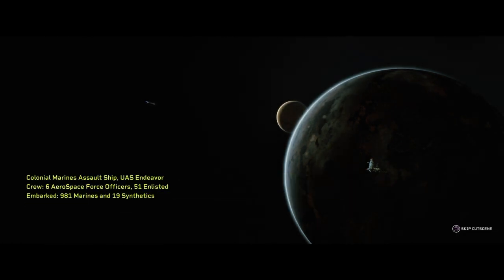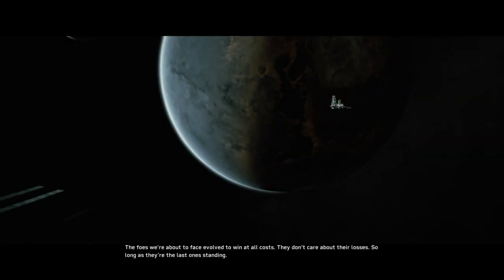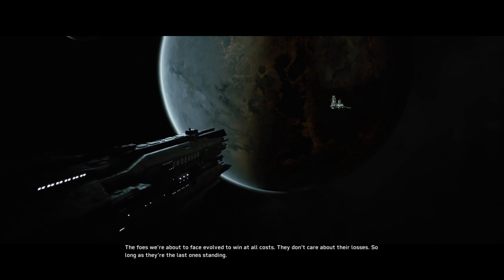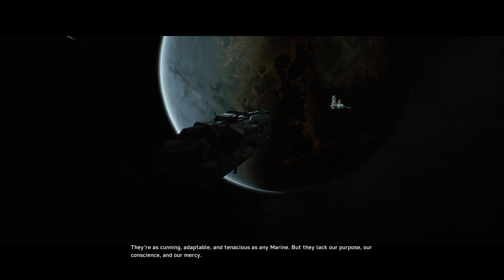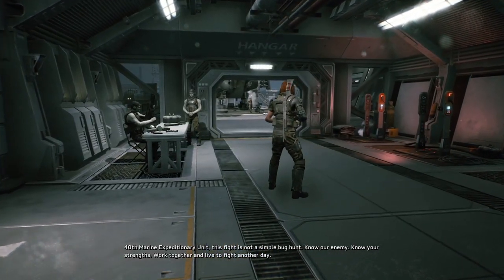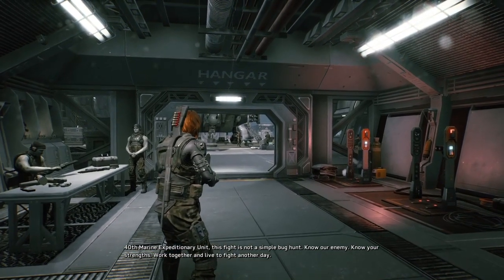We'll go with that. So this is the story intro - on board the UAS Endeavor. The cutscene plays: 'My parents were scientists. They taught me biology is war. To win, a species must endure, reproduce, survive. The foes we're about to face evolved to win at all costs. They don't care about their losses so long as they're the last ones standing. Adaptable and tenacious as any Marine, but they lack our purpose, our conscience, and our mercy. This fight is not a simple bug hunt. Know our enemy, know your strengths, work together, and live to fight another day.' You can skip the cutscenes if you want, but I'm going to be very interested in the story.